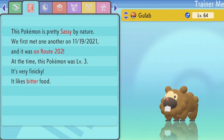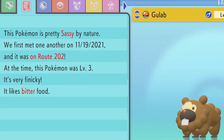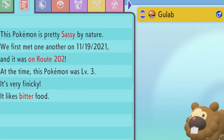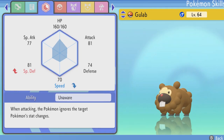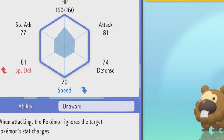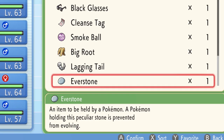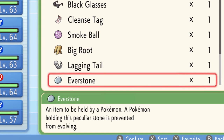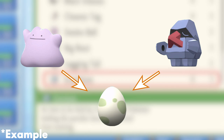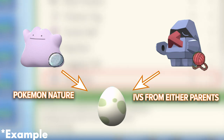One thing to also mention which I completely forgot to do is about Pokemon Natures. Pokemon Natures are an important thing to think about when breeding for competitive Pokemon as they determine a Pokemon's increase and decrease to certain stats, and an Everstone when held by a parent passes down its nature to its offspring. Be sure to do this with the right Natures using the Everstone as well as the Destiny Knot to pass down the perfect IVs.